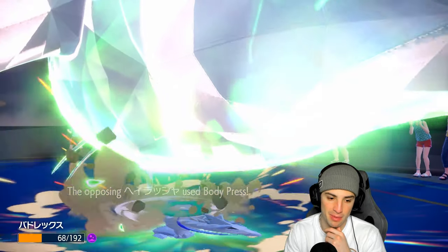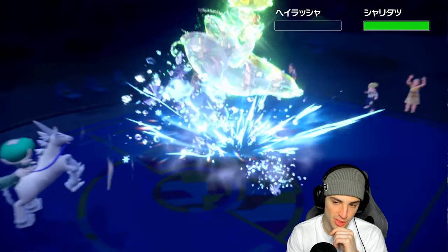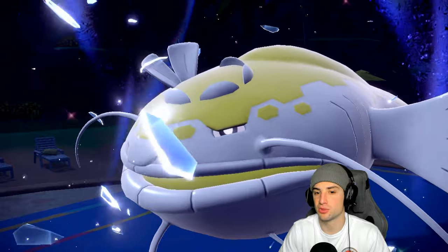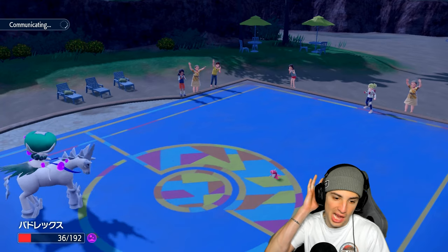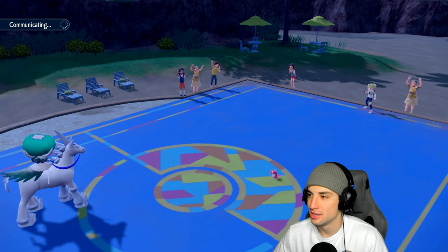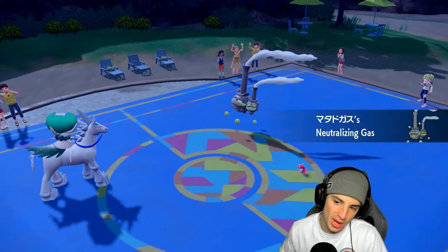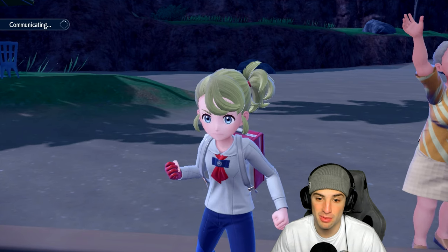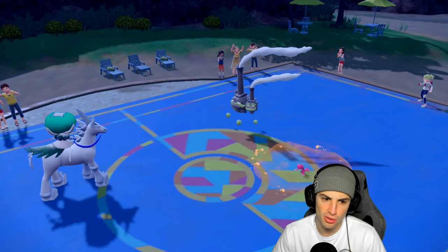He spams Body Press, we soak it, but poison means they can just Protect next turn and win no problem. We do KO Dondozo — wish we'd gone for it last turn because with that plus one attack, Glacial Lance can pick up KOs on anybody. He had me poisoned from Toxic Spikes early on — that really hurt. Tatsugiri outspeeds us, connects with Muddy Water, GGs to our opponent.